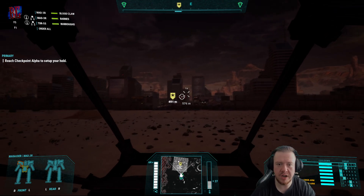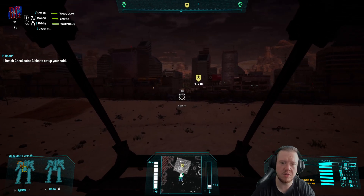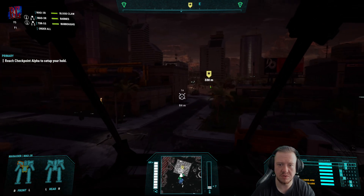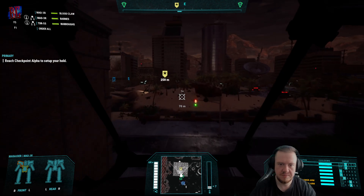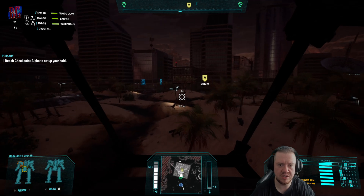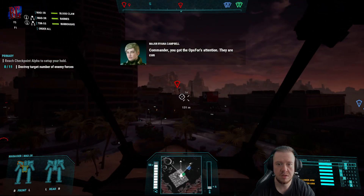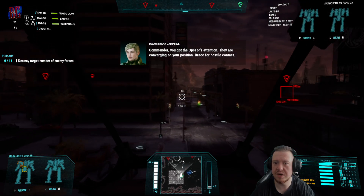Now I'm guessing we're gonna have to hold this base against maybe 14 enemies or something, coming in three or four waves. It won't tell us the waves — it'll just tell us we need to kill like 15 enemies or something. We're still under-tonnage so this is gonna be hard. You've got the Oxford's attention — they are converging on your position, brace for hostile contact. Okay, so this is a Shadow Hawk.